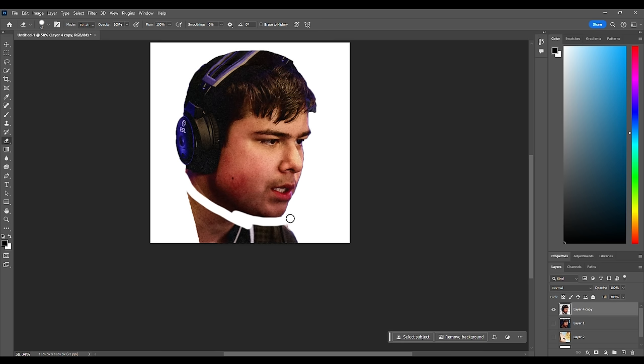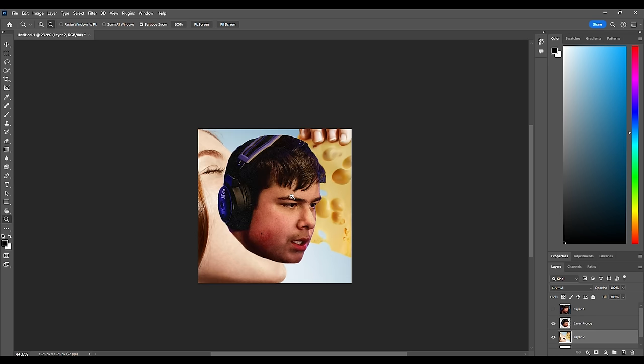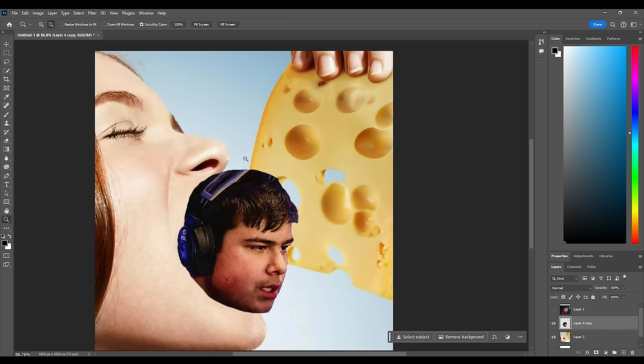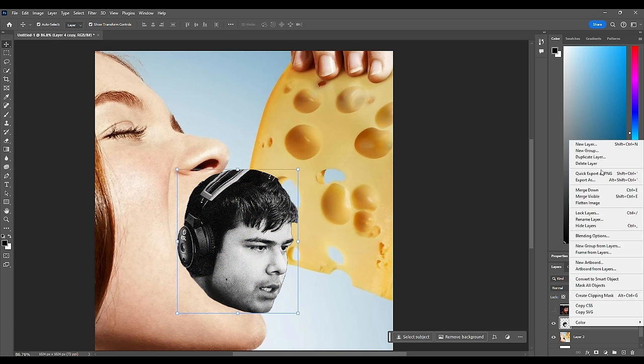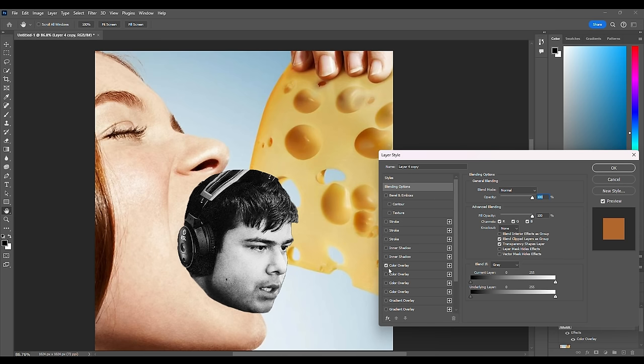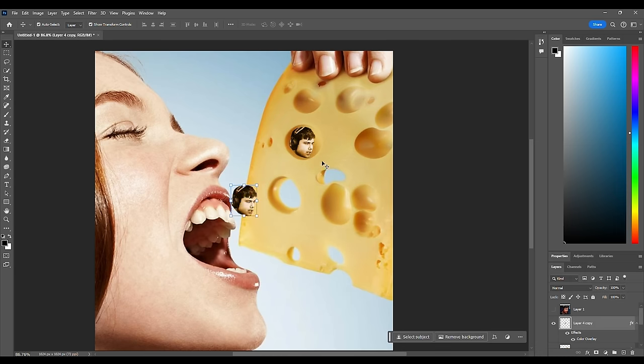I want to kind of cut off his jawline here. Now let's bring this back. A little brighter. Okay, now we can desaturate, and then I'm going to color overlay this with the cheese. That does not look right at all. I think I want to put them inside the holes of the cheese rather than cover the holes completely — that way you can tell what's going on. If you don't have that, you don't really know what is happening.